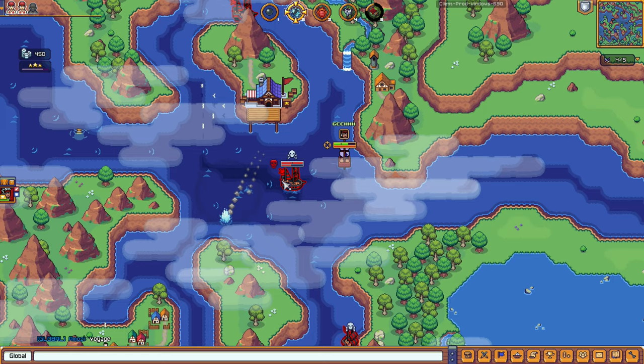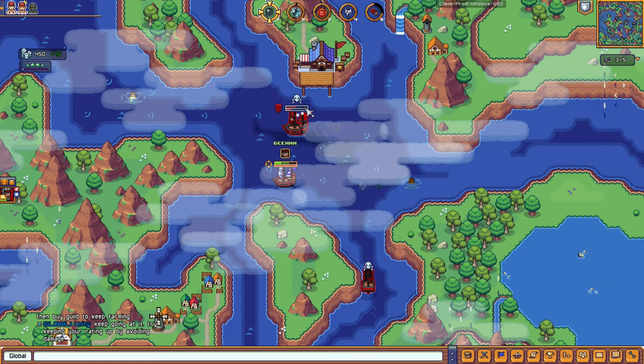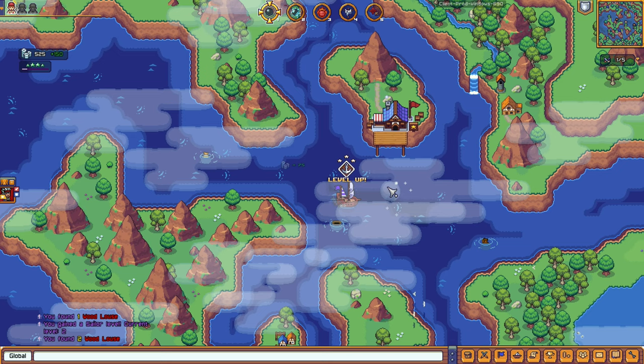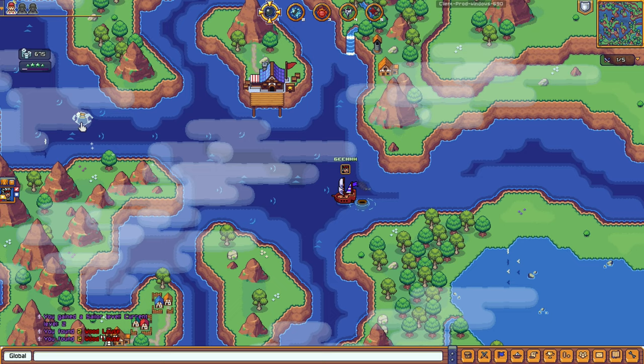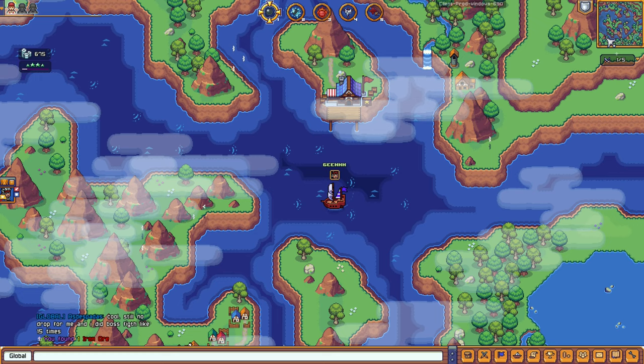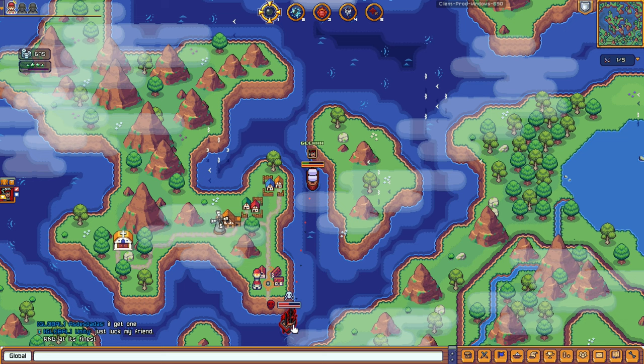I'm getting cornered here. Just use the normal cannon. I'm not that familiar yet with the skills. We won! Recovering HP. There's loot over here. It's hard to move — I think it's because of the current of the waters stopping me. Let's use Icy Cannon then Flaming Cannon. And we died.